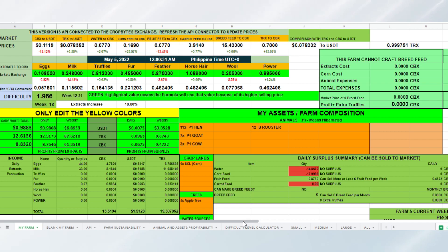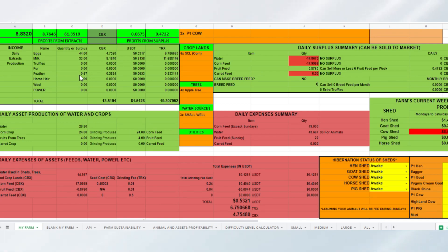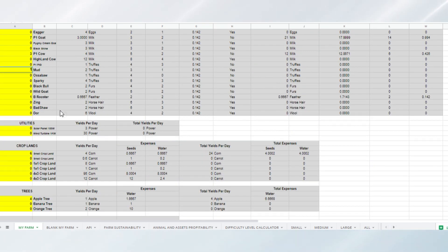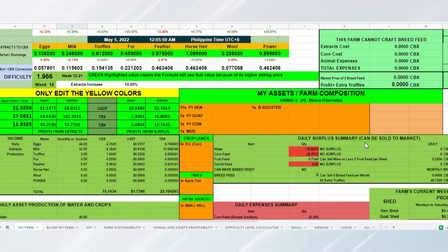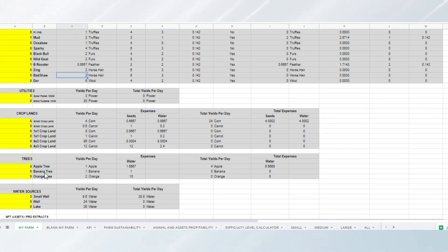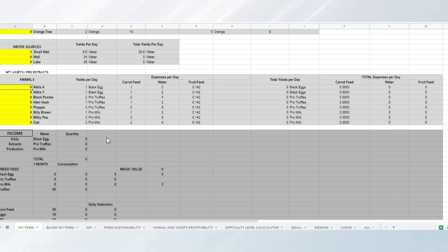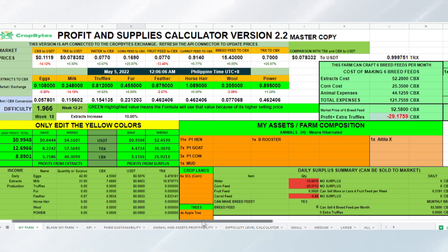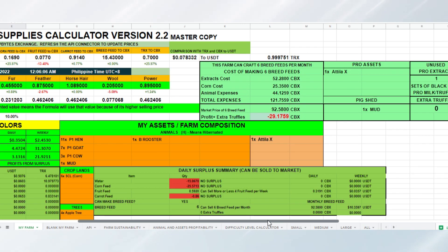As you can see, my farm does not have any Truffle Producing Assets or Pro Assets. Let's add one Mud. Still, the Breed Feed Calculator says that our farm is not capable of making Breed Feed. So this time, let's add 1 Attila X, which will give us 1 Black Egg every day. And let's check. Ta-da! You can see now that this farm is now capable of making Breed Feed, and it automatically calculates your farm's overall surplus.